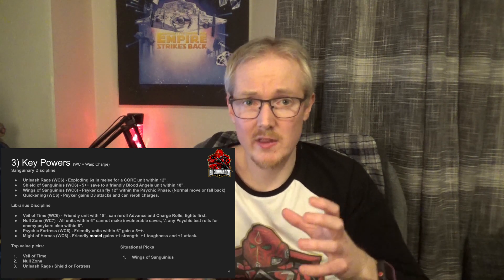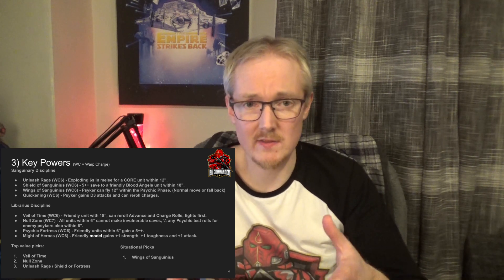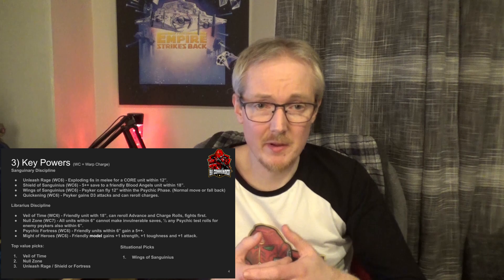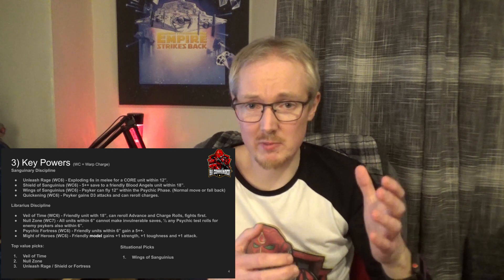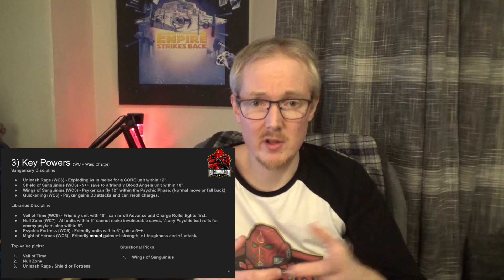Null Zone has a negative if you did pick the Librarious Discipline with the Librarian in Terminator Armour in that you would lose your own invulnerable save or any of your other units that are nearby. But remember Sanguinary Guard and Death Company don't have invulnerable saves, so it synergizes really nicely with those. The other powers available are Might of Heroes if you wanted to buff a character or himself, and Psychic Fortress, which gives any units within 6 inches a 5+ invulnerable save — very handy for units like Sanguinary Guard that don't have an invulnerable save.